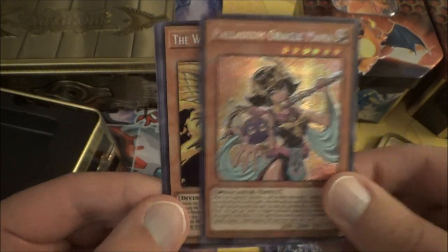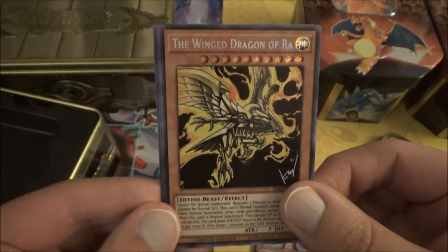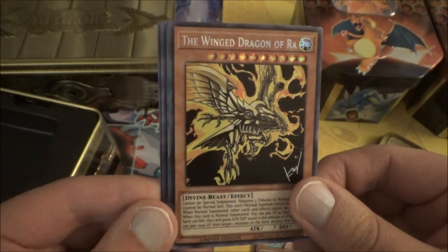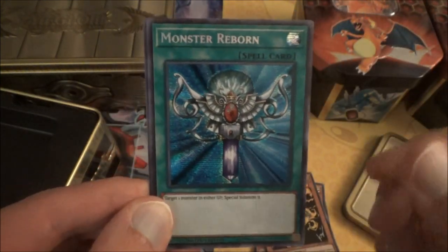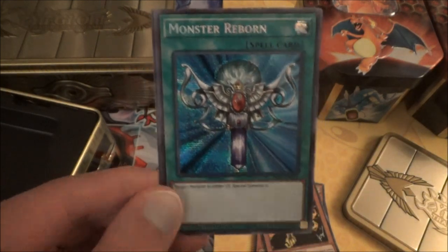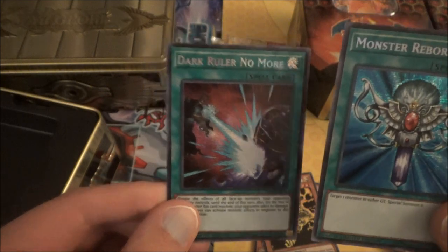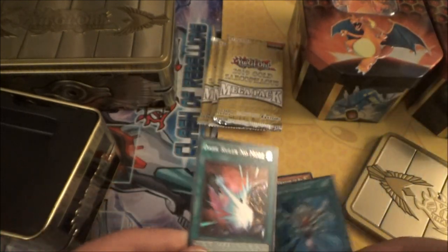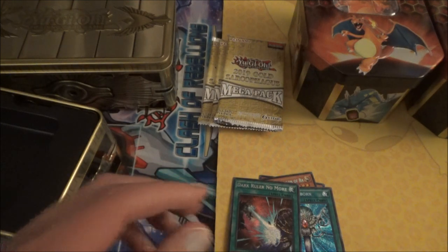The Winged Dragon of Ra — one of the Egyptian Gods, one of my favorites. And we have Monster Reborn, very playable. Our last card is Dark Ruler No More. So Yu-Gi-Oh is already off to a strong start.